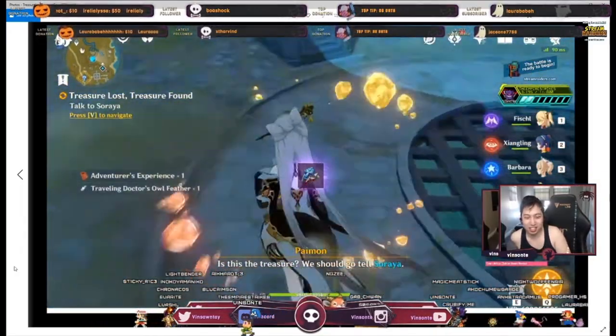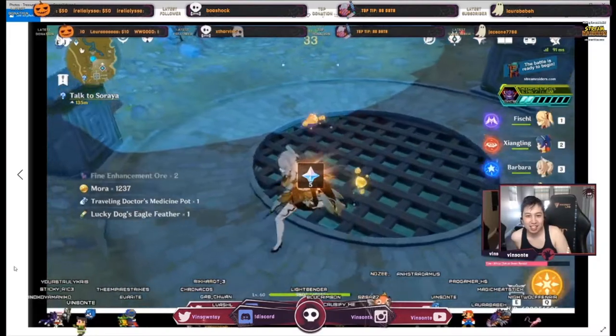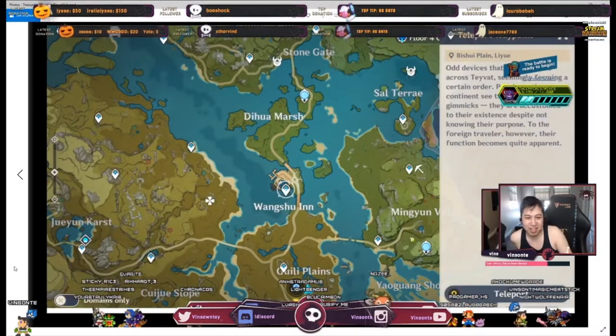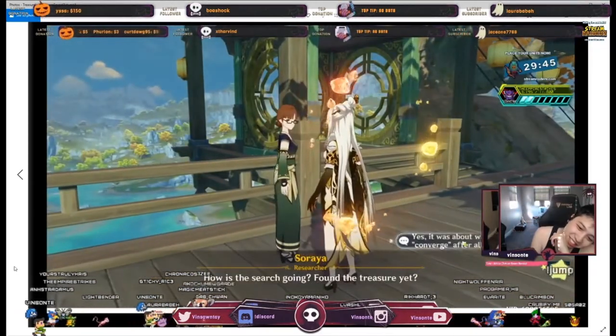Now I talked to Soria again. I got a four-star Berserker Battlemask. At this point I wasn't AR34 yet, but now I'm actually 34 — I'm almost 35. So we go back, we talk to her, and that should technically complete the quest.